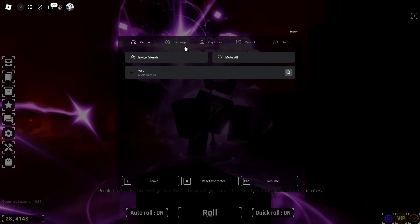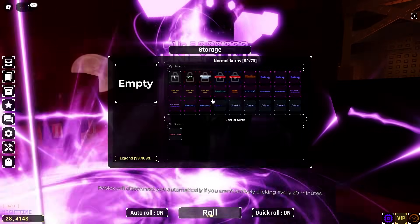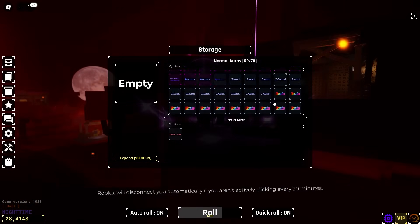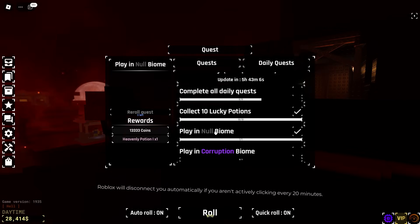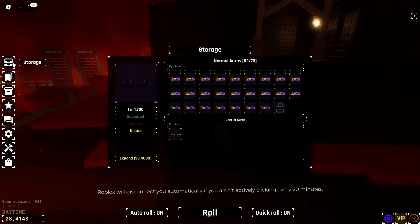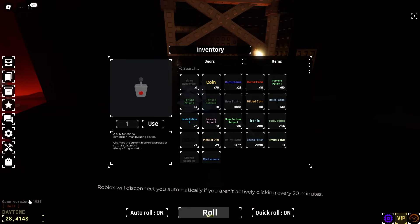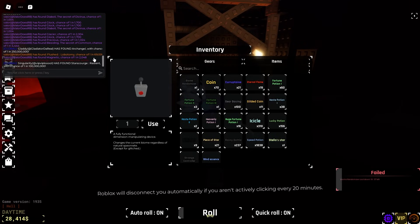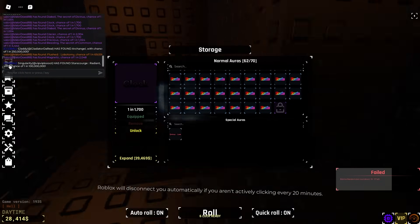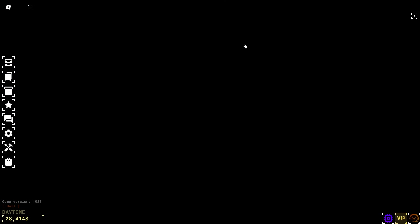I was just AFK for literally only about an hour, and everything has already lined up. In one hour, we managed to get null biome. We got the Heavenly Potion without even needing to use the biome randomizer. Also, we're in hell — did I just get hell again? Oh my god. Why does this happen when I don't have the potion ready?